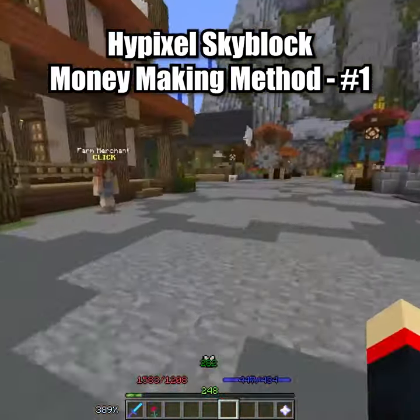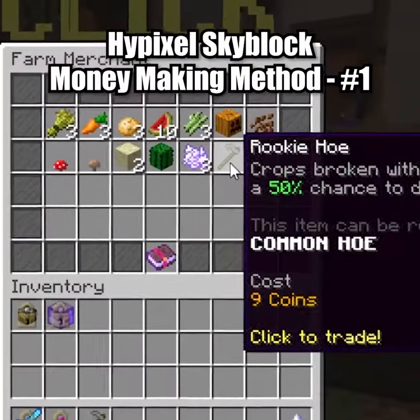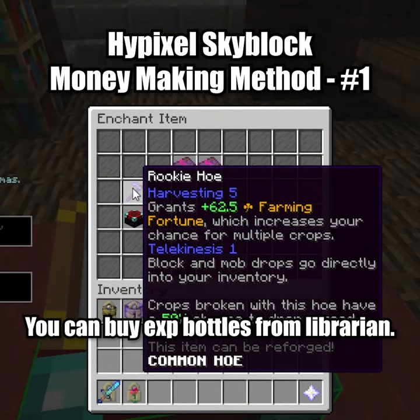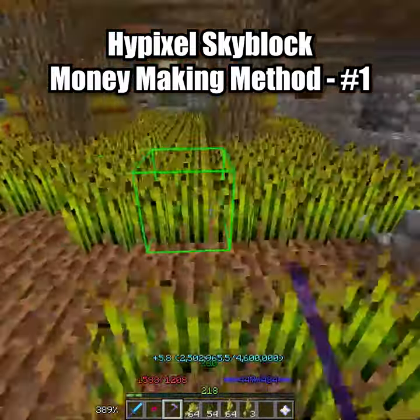You can start farming without a tool, but in just 30 seconds you'll be able to buy a rookie hoe from the farm merchant. Then use the enchanting table at the librarian to put telekinesis and harvesting five on it. Using the rookie hoe will get you thousands of coins in just minutes.